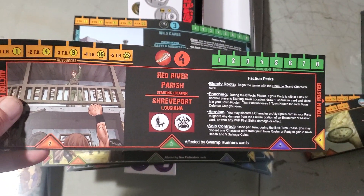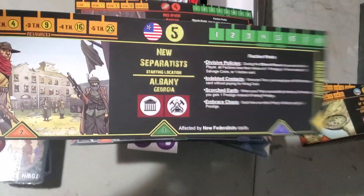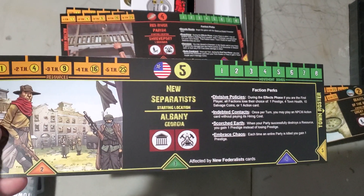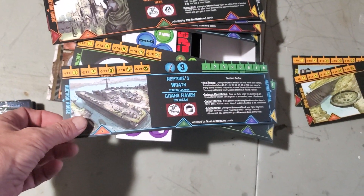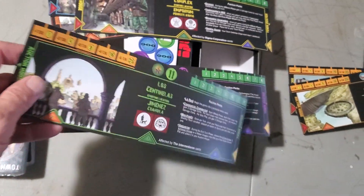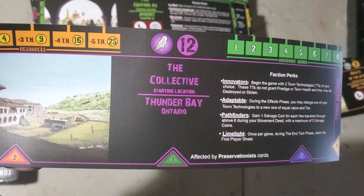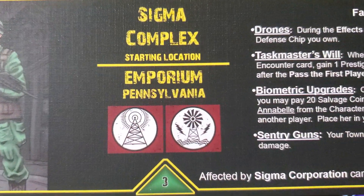This looks like new ones. None of these look familiar to me. These are new: Prophets of Ezekiel, Neptune's Wrath on a big aircraft carrier, Sigma Complex — that looks cool — Centennials, and the Collective. Some of these start in Ontario, some in Mexico, but some start in places like Pennsylvania. Emporia in Pennsylvania — I know exactly where that is.